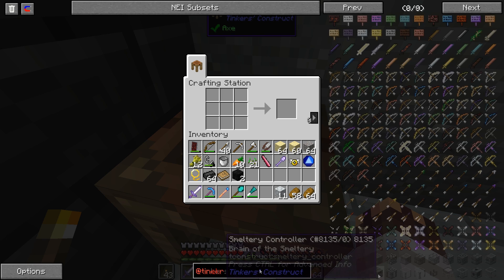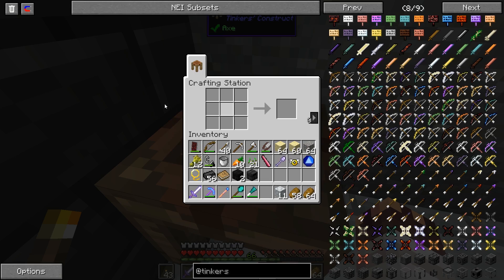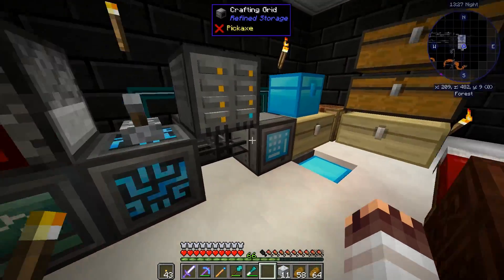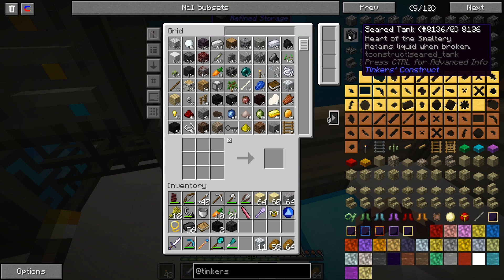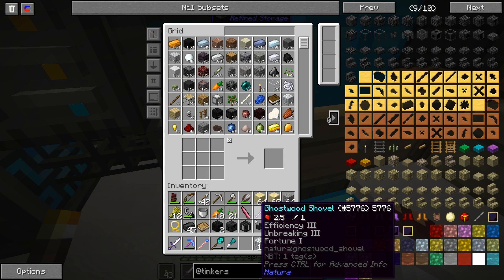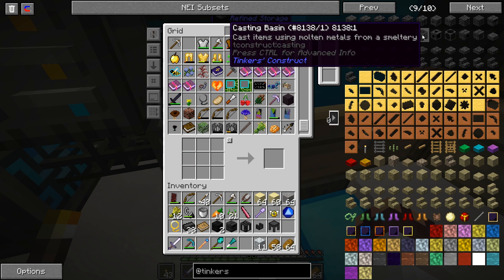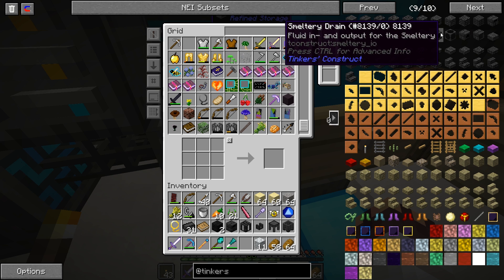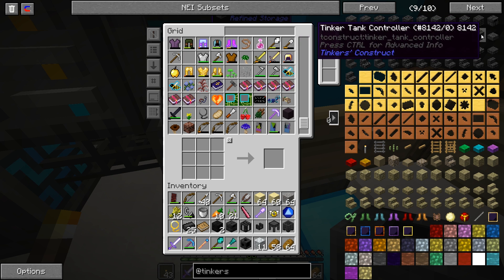Let's look up Tinker's — I need a smeltery controller, I need a tank. I need a piece of glass. Why am I doing this in here? Well, I can do it in here with access to my entire inventory. There's the tank. I also need this thing and maybe even a couple of these, if I still have a few seared bricks left. Casting table, for sure. And I'm not sure if I will need that, but let's make it anyway. Smeltery drain as well, and maybe a couple of them. And I think that's it.